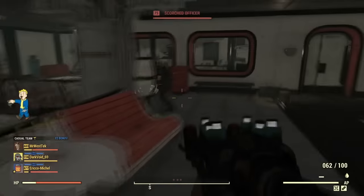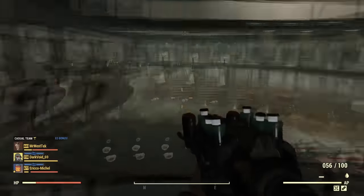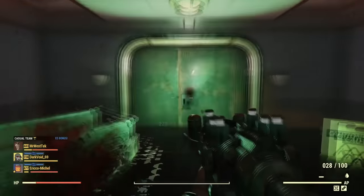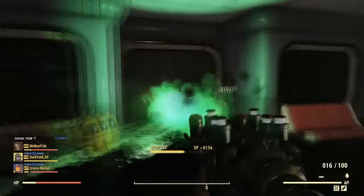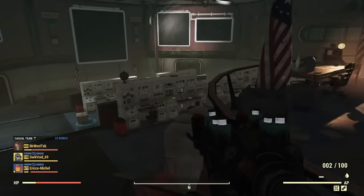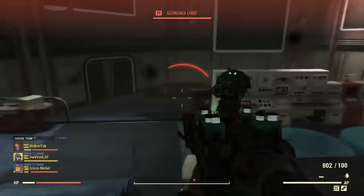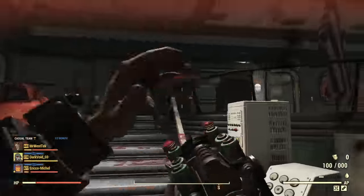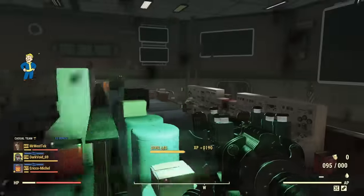If you're a seasoned player, trust me, you won't have any trouble getting through here. We're almost there — you can see why I sped it up, it's a bit of a run. Once you get to this room, you're going to find this enemy over here — yeah, he's in power armor. Once you kill him, he has a chance to drop one of these rifles.